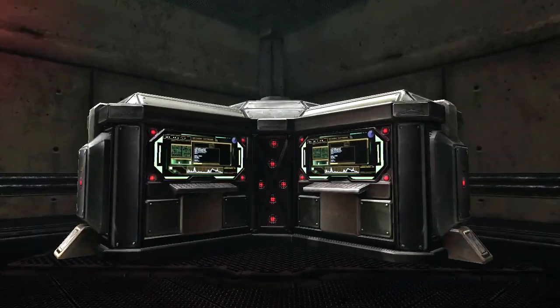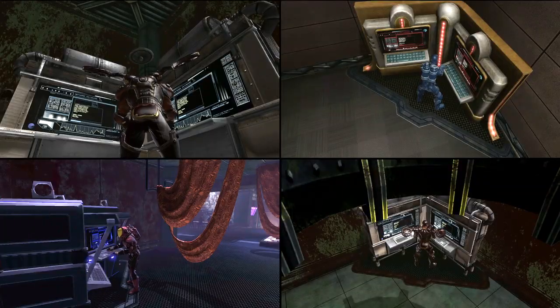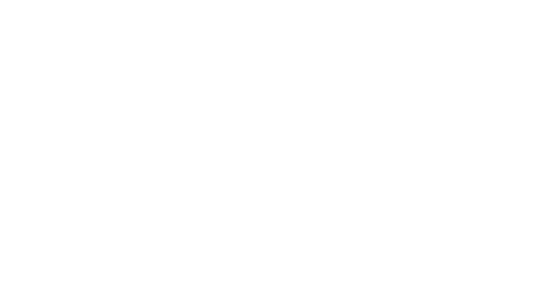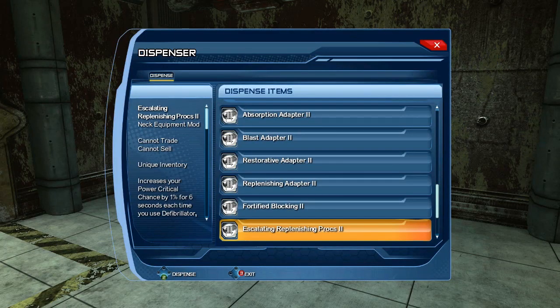The heart of your base is the mainframe, an amazing new feature that lets you unlock powerful, upgradeable devices and mods for you to use in combat. Your base's dispenser will provide you with the devices or mods needed to activate these features.